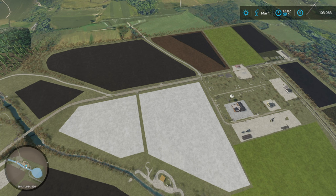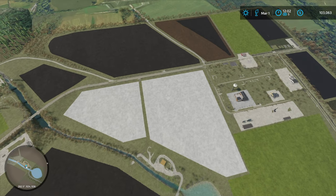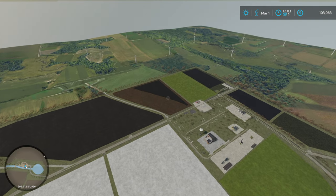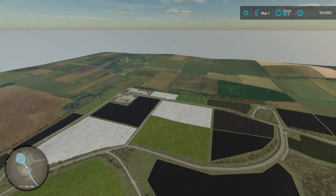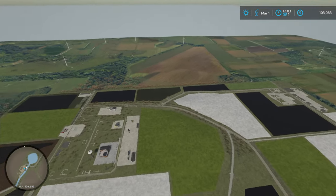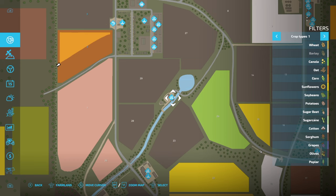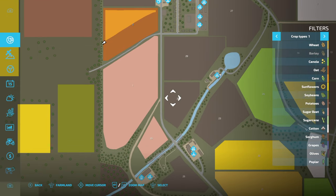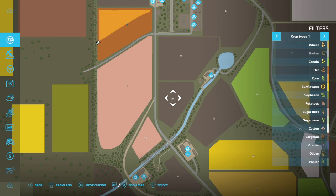Hello everybody and welcome back to Iowa Plains View in Farming Simulator 22, where you find me flying at the start of the episode because I'm thinking very seriously about buying another field. We've got these two fields over here and there's a little field just here, but it's not enough for me. I'd like to buy quite a big field, and I'm thinking about fields 29 and 28 — those are the ones I'm looking at.